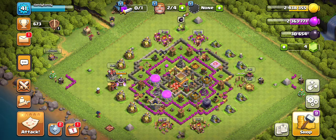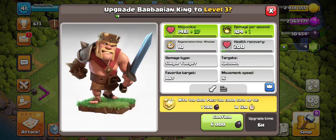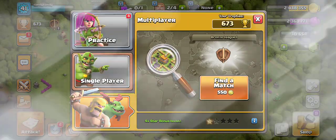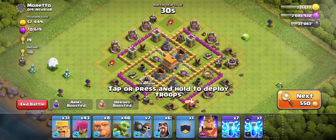We started our Hero Journey, we upgraded our Barbarian King, and we have a little bit of dark to spend, so we're going to do it again. Maybe we should raid first — yeah, let's raid first. Just splat down a couple of raids here, try and find some juicy loot, use the King, burn him up, and then we'll upgrade him.